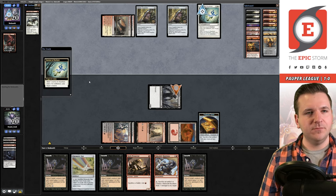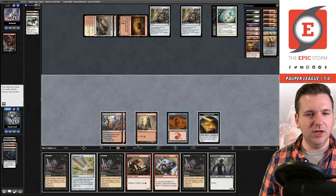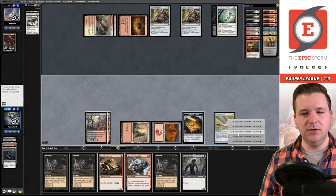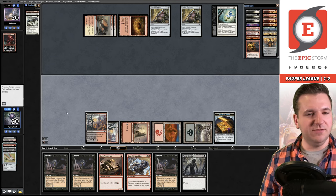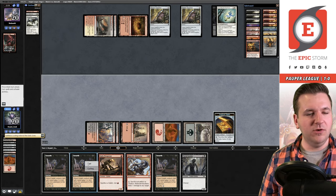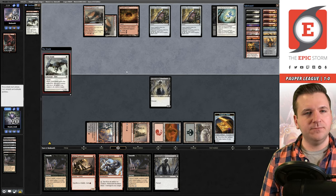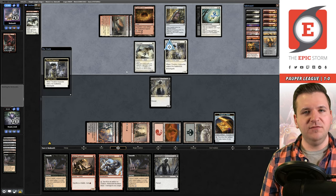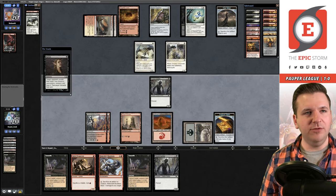We've drawn so many Unearthed. Journey to Nowhere on our creature — we lose it. We draw another Putrid Goblin, cycle the Chromatic Star, flashback the Looting to discard lands. We cast Unearth on the Goblin — don't want to get hit by a Bojuka Bog. Opponent plays Glint Hawk picking up Spare Supplies, then Graven Inspector. They Lightning Bolt our Goblin in response to Unearth as expected.